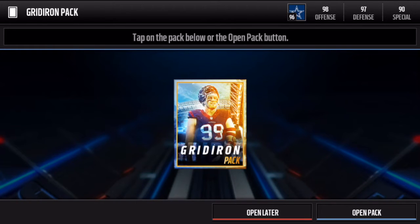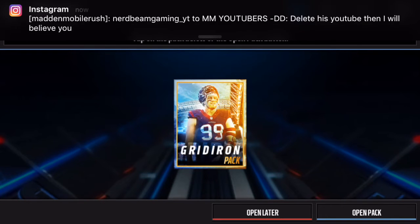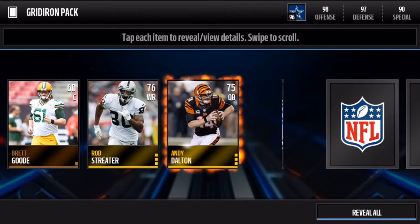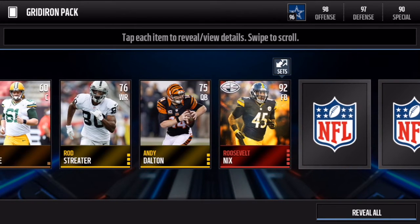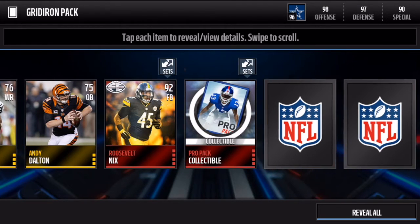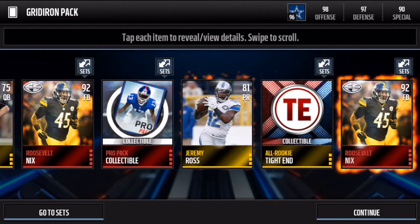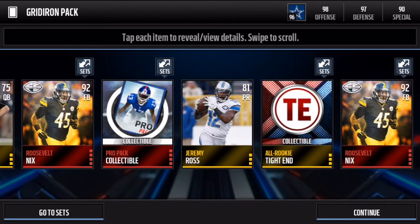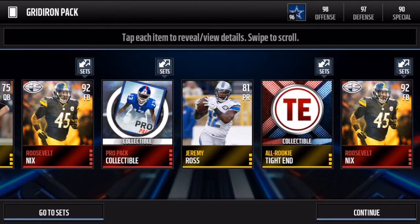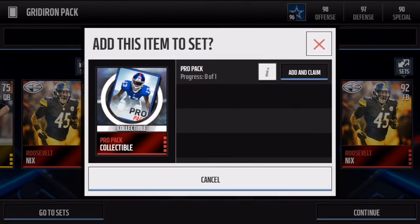All right guys, let's see if we can end this gridiron bundle pack opening with a bang on the last pack. We get an elite fullback and a pro pack collectible. Another one — oh my god, guys, that's two Roosevelt Nixons in the same pack! You guys have to leave a like.